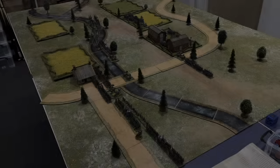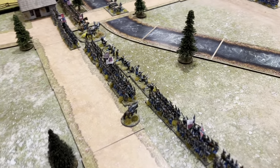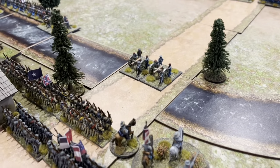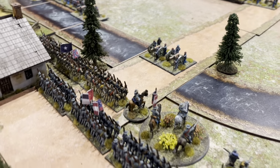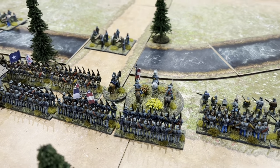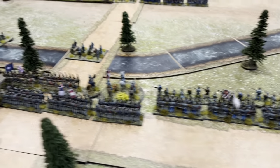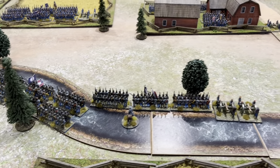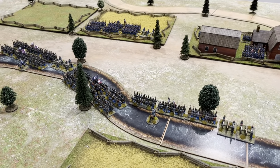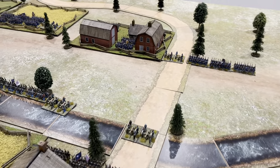That's the end of Confederate turn one movement. On the right, both brigade commanders failed their order rolls so their regiments stay in place, apart from the artillery battery which moved up as a free move because it's limbered. General Scott joined Colonel Wilson so that brigade can get a free re-roll next turn. On the left flank, Evans managed to swing up toward the Union right, and Boa's brigade in the center also moved up. No shooting this turn as units moved more than once.